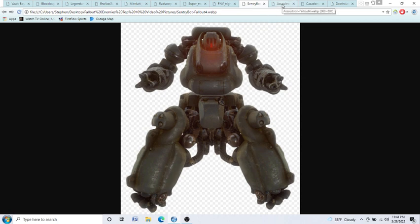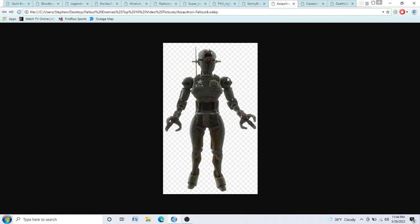Coming in at number 3 is the Assaultron. Assaultrons can be found in Fallout 4. You will definitely want to go at these guys with energy weapons like plasma rifles or laser rifles, because this is another defensive powerhouse. You do not want to get hit by this laser right here — it will deplete your health tremendously, even if you get hit for just a tenth or two tenths of a second. It is a death wish waiting to happen if you get hit by this laser. They also have these claws which they can stab you with if you get too close, so go at them with guns and do not get too close.